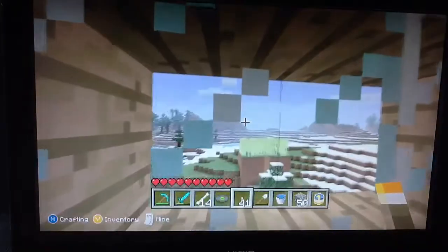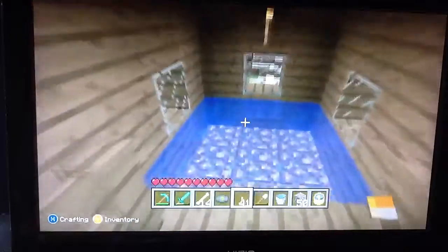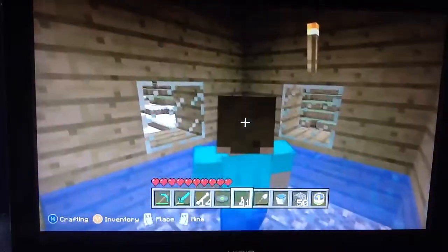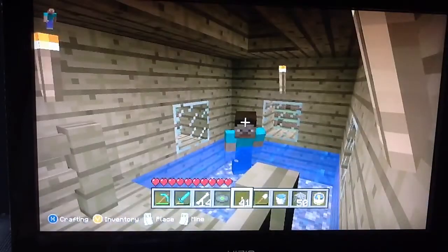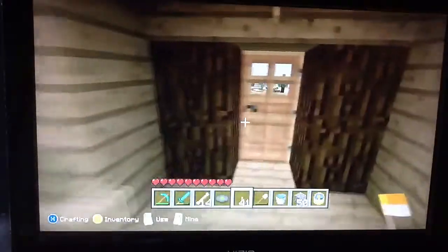Now we're up to my third floor, and what you have here is a nice little hot tub. I added this glowstone effect to make it look like actual heat. You just chill and get a drink or something.